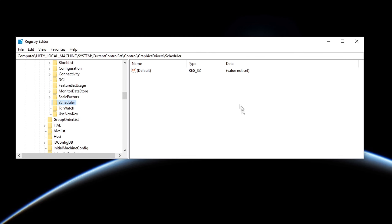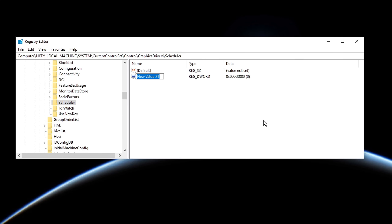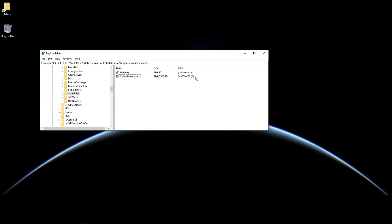After that, go to the right side, right click on the empty space, hover over to New and click DWORD. Name that DWORD you created 'EnablePreemption' — make sure you type it correctly — then click OK. Since the value was auto set to zero, all you need to do is fully restart your computer for the DWORD to take effect.